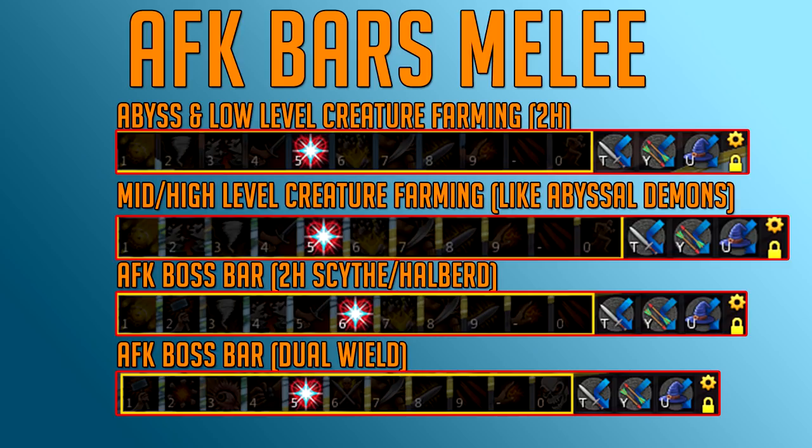The third melee bar is the AFK boss bar with a two-handed weapon like a scythe or halberd. The first ability is Meteor Strike as an ultimate, then Assault which is very high damaging. Then Hurricane and Quake — Hurricane is in front this time. If you have 100% accuracy at a boss, put Hurricane first as it's better, then Quake second. If you don't have the accuracy, put Quake first. Then Cleave, Sacrifice, Smash, Sever — the other abilities don't matter much.